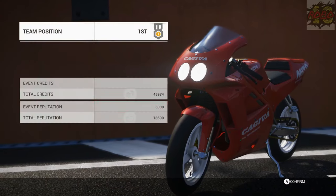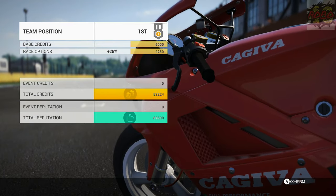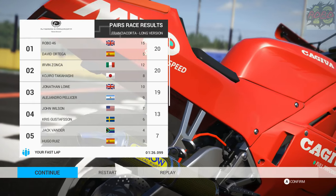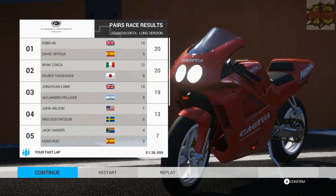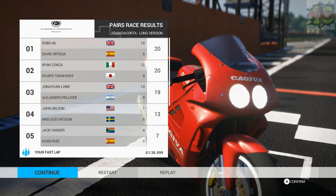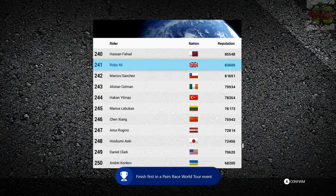My rider's happy — of course he is, he's just won the race. We finished first! How did we finish first? I really want to know. We got 20 points somehow — I got 15 and my teammate got 5. Second place also had 20, but because I won the race it means we take the victory! Somehow we managed to get that as a win — my teammate must have made up a couple of positions just in time. And we're getting an achievement for winning our first pairs race in World Tour!